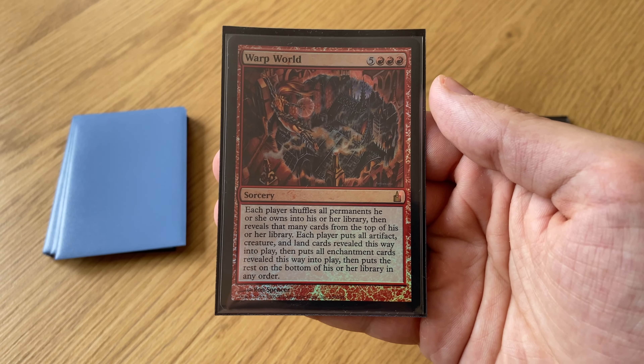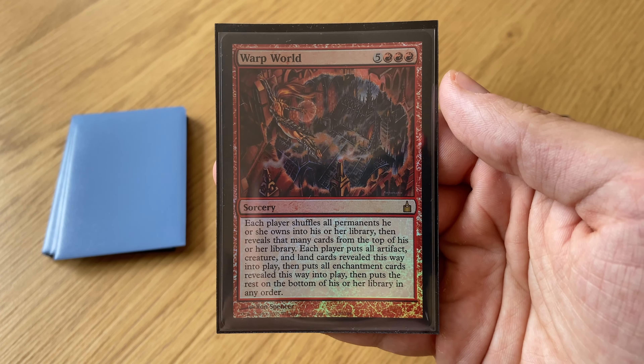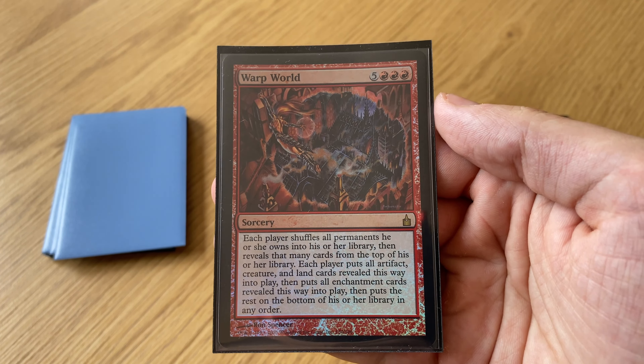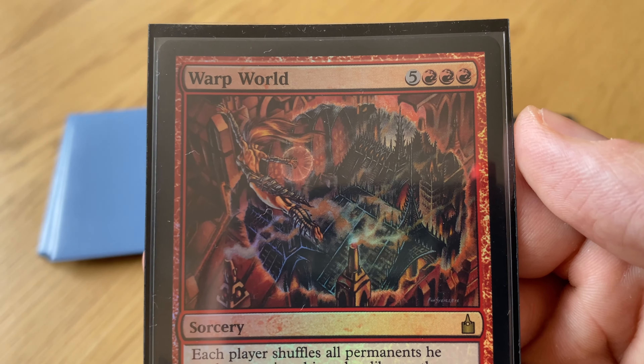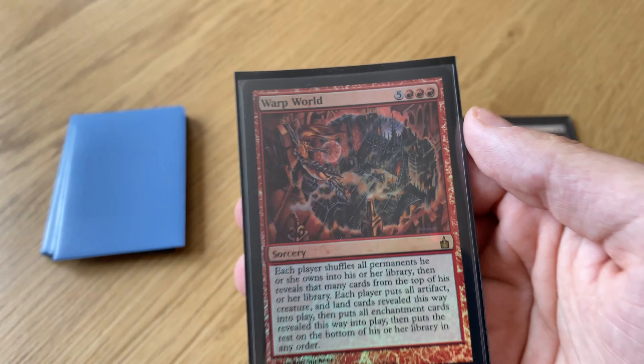Each player shuffles all permanents they own into their library, then puts cards from the top of their deck into play if they are permanents, and shuffles back if they are spells. That's actually the full effect of the card.